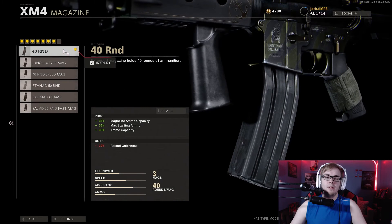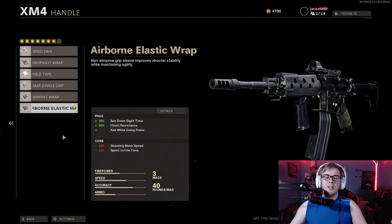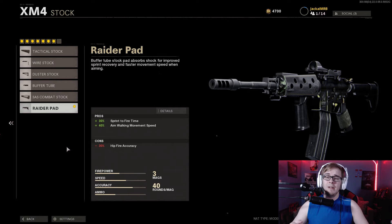For the mag, I'm going with the standard 40-round. There's only a reload quickness downside, and honestly you get 30% more ammo with only a 10% reload quickness penalty — that's a 20% net gain. For the handle, no surprise: Airborne Elastic Wrap. ADS time is huge when you're a flex player getting around corners and needing to ADS quickly. And of course, Raider Pad — very standard on professional classes. These two — Airborne Elastic Wrap and Raider Pad, or their equivalents on other weapons — should be on all your professional setups. That is my XM4 professional class setup.